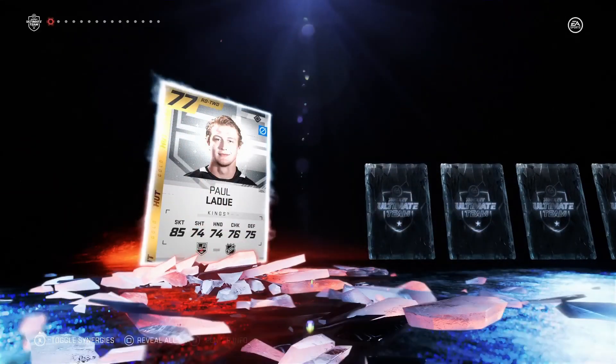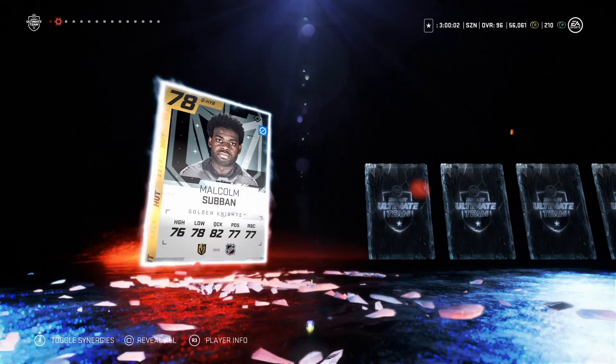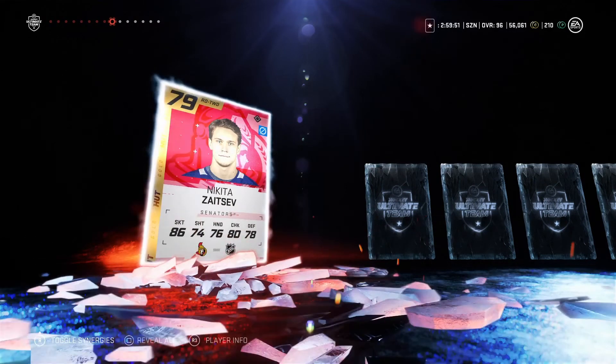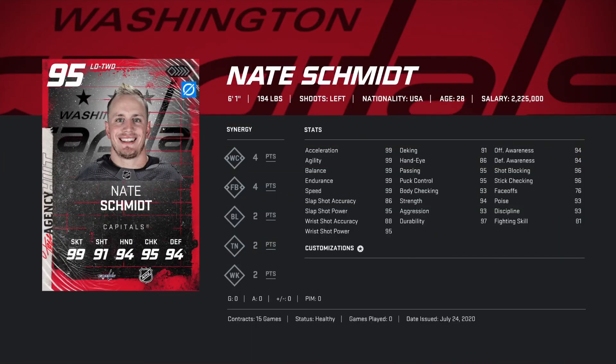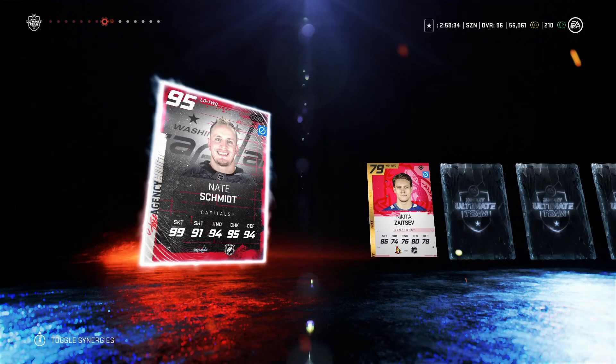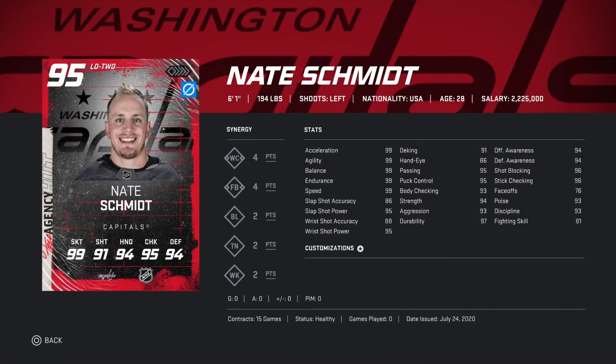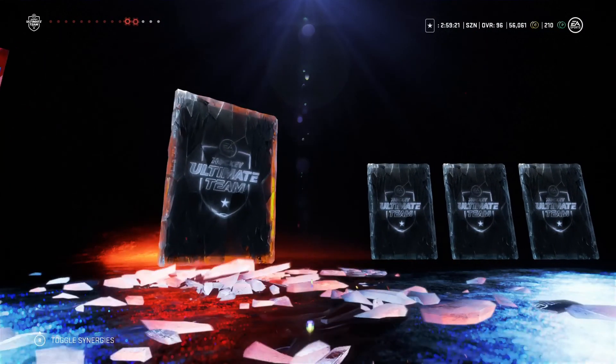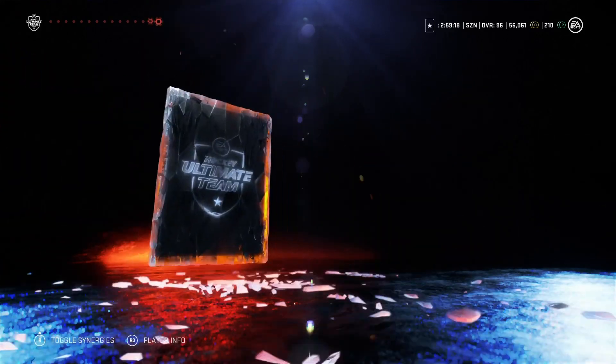Now hopping into the 100k pack — very hyped to open this. Last time we pulled a 97 overall. Opening it up... and we got a 95 overall Nate Schmidt — lefty, 6'1, 194 pounds. Stats look good. I did say earlier this might be a pass due to the shot, but I'm gonna try him out on the second or third line. Two defensemen straight from these 100k packs — GG, I guess. Let me know in the comments who you guys got.